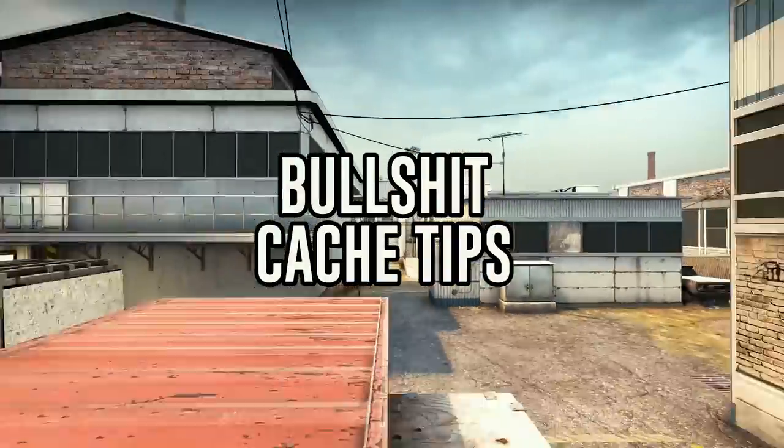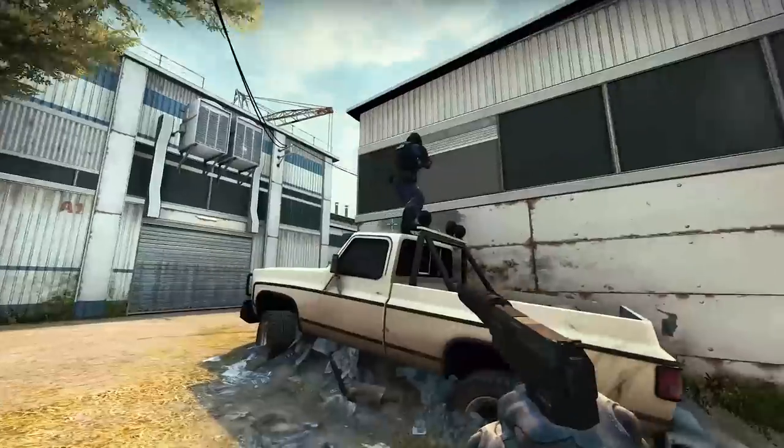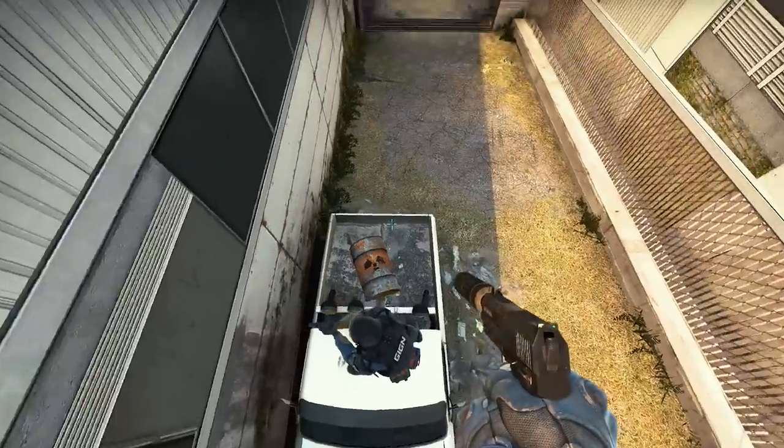Hey guys, NadeKing. Here is a bullshit overview of Cache. Let's begin with A bombsite. I don't see any reasons why you should have your teammates defending A sight when you can kill them like this.